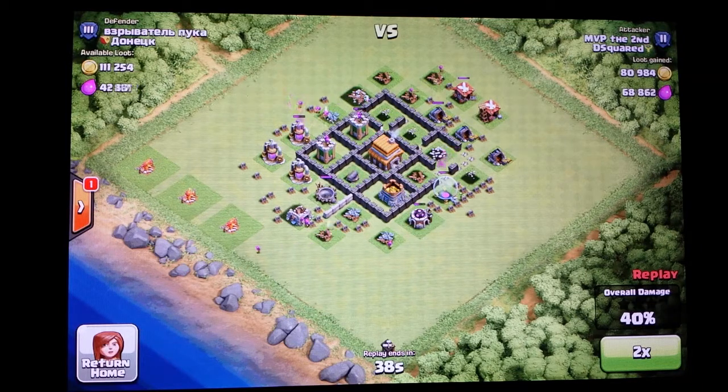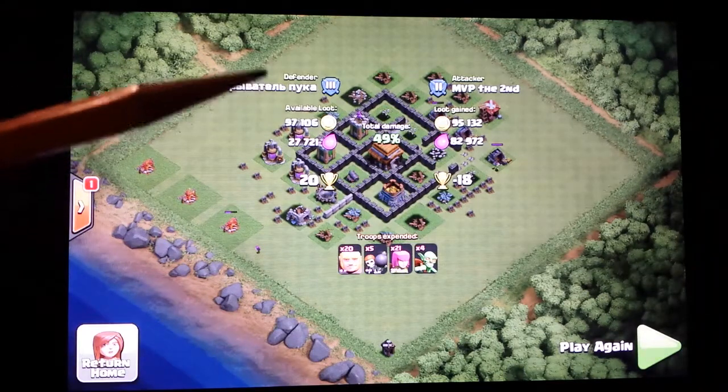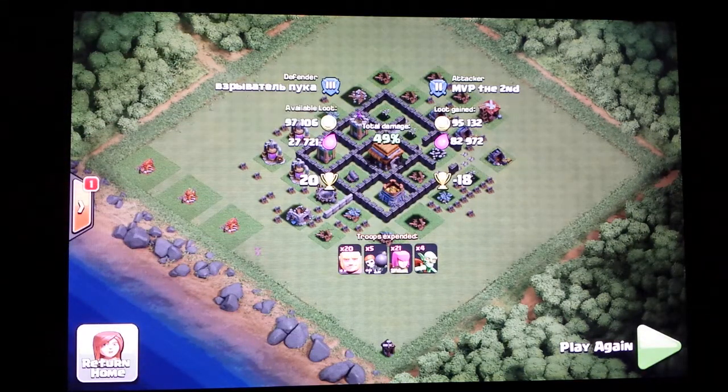Level 5 fully upgraded army base — the mix of troops I like to use is six goblins, 28 archers, three wall breakers, and the rest are giants. It works out to a good number, and as you can see, I got 49%. I think I quit because I actually want to lose trophies sometimes. It's a little counterintuitive, but the lower your trophy amount, the weaker your opponents will be. Right now all I'm trying to do is get loot, so I don't mind losing some trophies — I can get them back later.